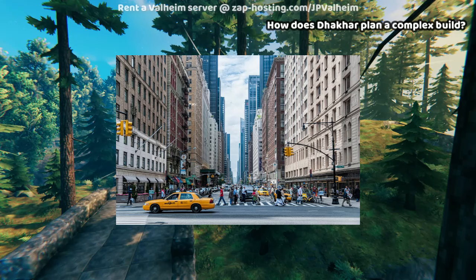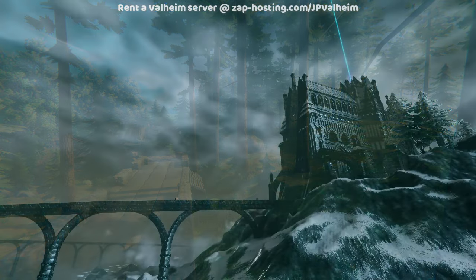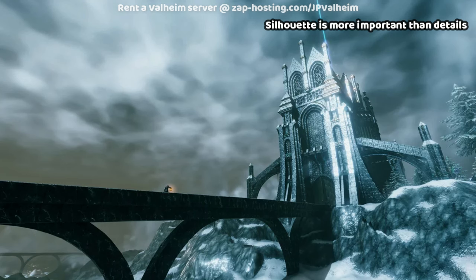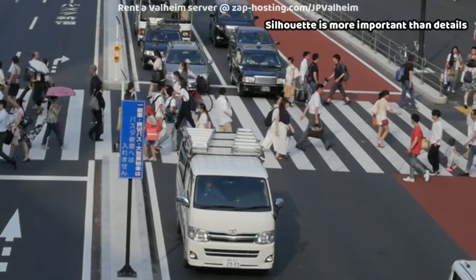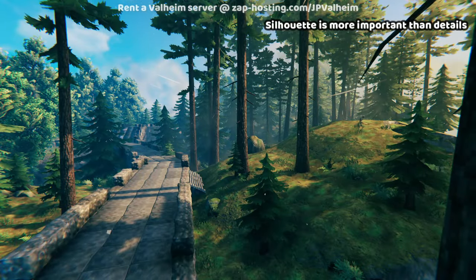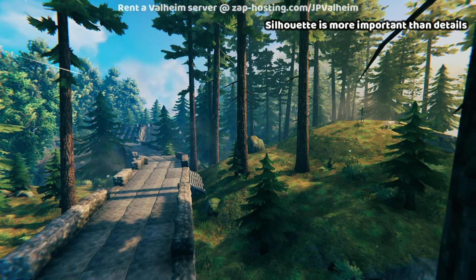The next thing that ties into that is: silhouette is more important than details and it's harder to adjust later. It's very easy to get the silhouette right when you start because you can build a very basic shape and just check — is it too tall, is it too fat, how does it look? You can use these reference images to measure out a very rough indicator. Sticking with the car example, you can draw a line the length of the wheel and then measure how many wheels tall is it, how many wheels wide is it, and use that to maintain correct proportions and scale. That's going to keep your silhouette really consistent and smooth no matter what scale you build it to.